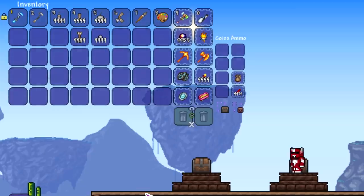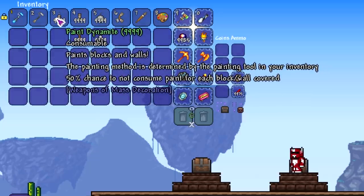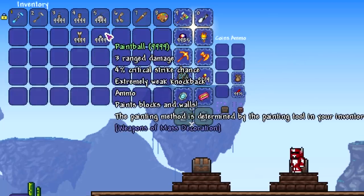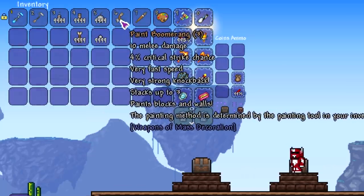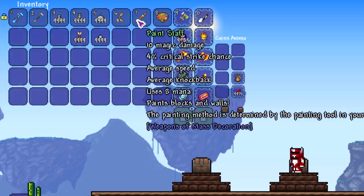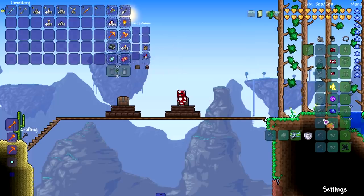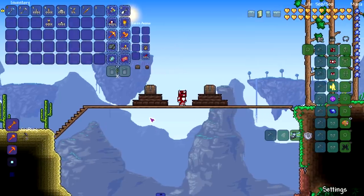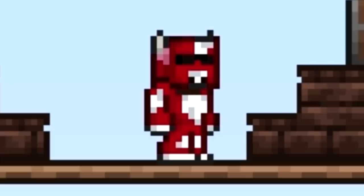As you can see we got a bunch of stuff here — paint dynamite, paints blocks and walls. The painting method is determined by the painting tool in your inventory. There's a 50% chance to not consume paint for each block or wall covered. Same thing with the bombs, bullets, arrows, throwing paintbrushes, and boomerangs. There's a paint staff and even an accessory where paint won't be consumed on use — let's equip that. This mod is made to cause damage in another way, not just by blowing stuff up, but by coloring everything.